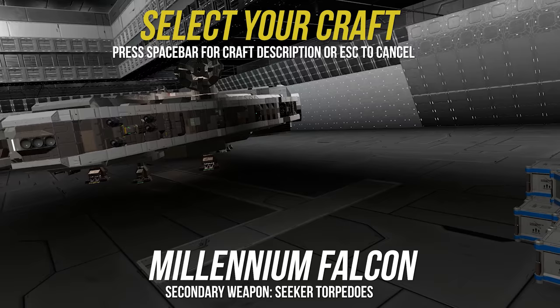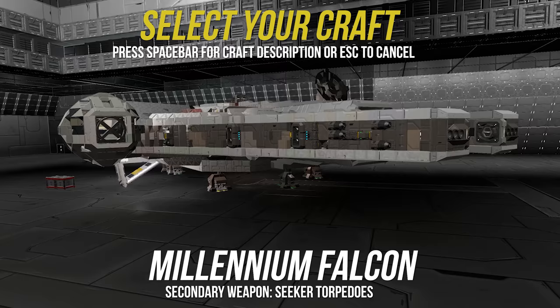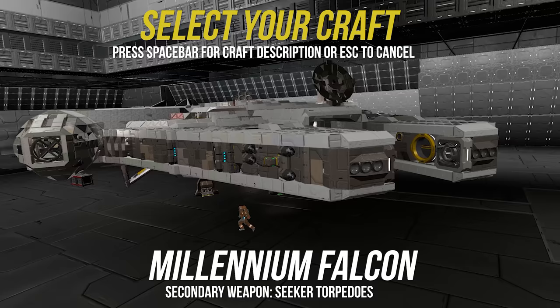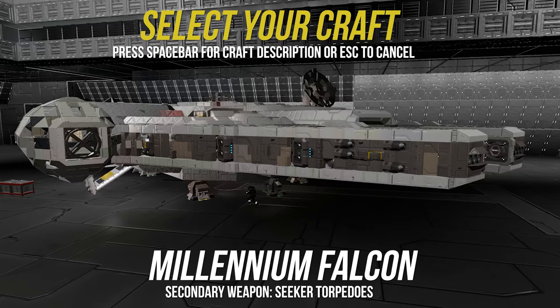This is a Corellian YT-1300 freighter. I don't know where this ship came from, but it is not within the set parameters for a civilian transport. It has been illegally modified with two quad guns, one mounted cannon, several escape pods, a completely new sublight engine, several stealth and communications jamming additions, and a large secret cargo area.